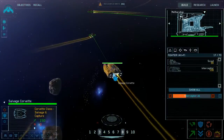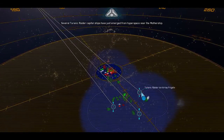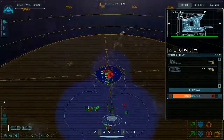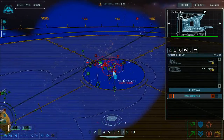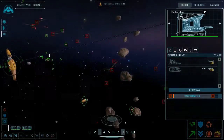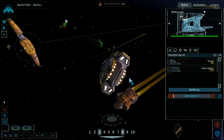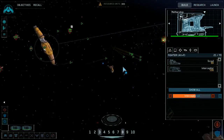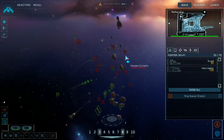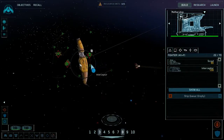Enemy contact on your tail — several Tyrannic Raider capital ships from hyperspace. We've got a situation. Interceptors complete, salvage corvette captured. These salvage corvettes are a little ridiculous, but on the fourth take of this mission I'm okay with that.